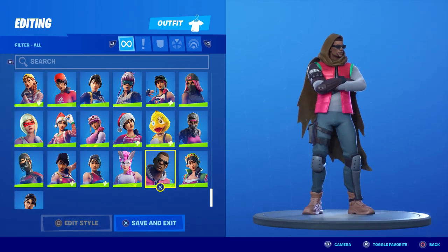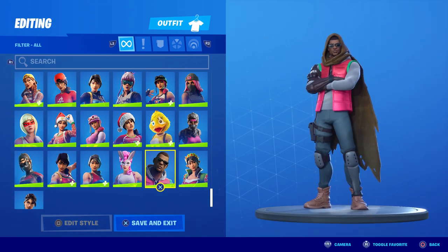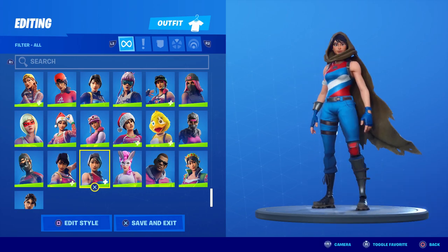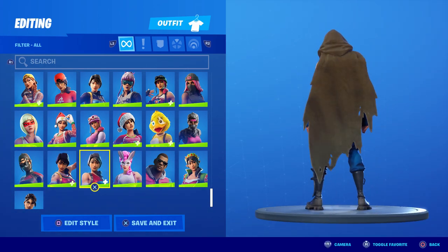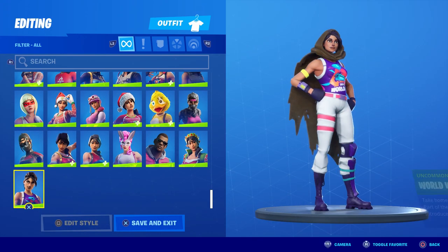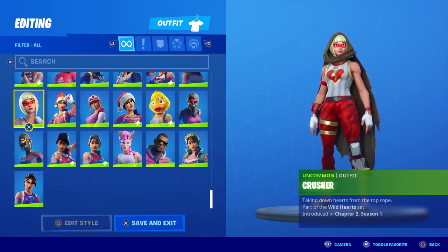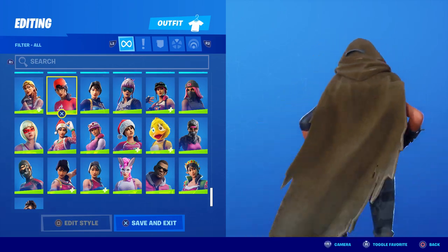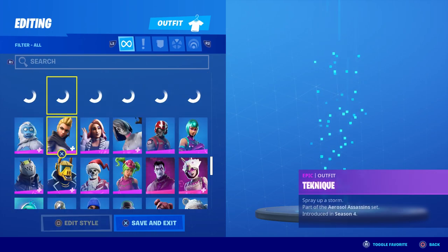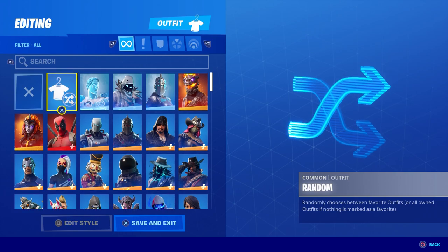In game, this skin — Tango — it actually works and looks normal. It looks like he's properly covered up like he should be. Some of the lower V-Buck skins actually look pretty good with it. Jack requested the Red Knight / Frozen Red Knight, so we're going to run that in-game to see if it actually works or if it's just a visual glitch.